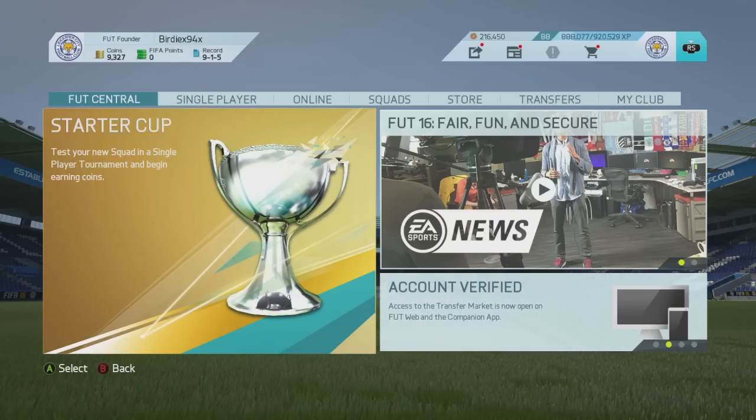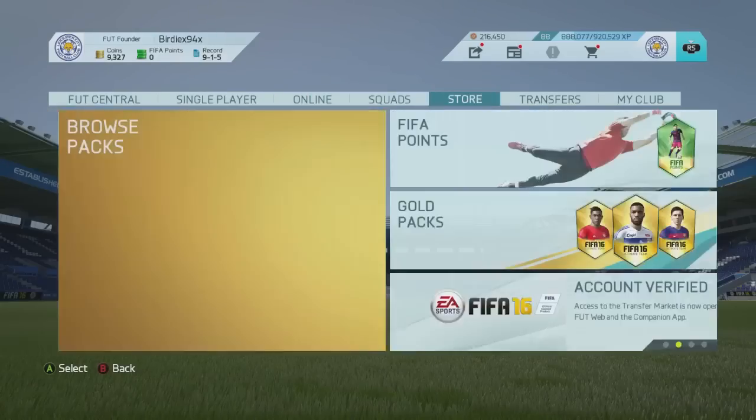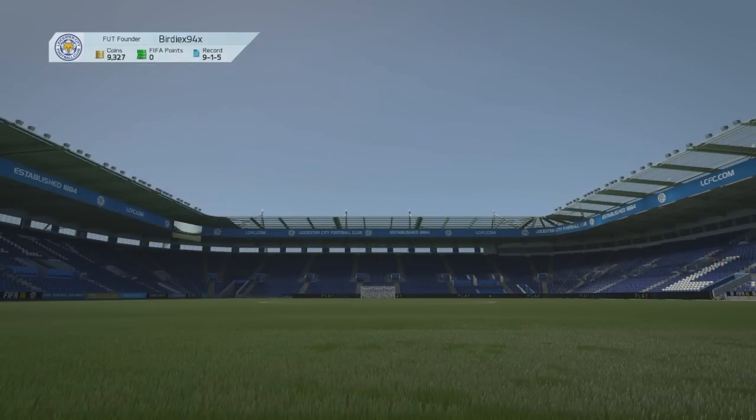So there are a couple of ways that you can change the badge that you use on your Ultimate Team. Let's go with the first one, which is by buying one off of the transfer market.